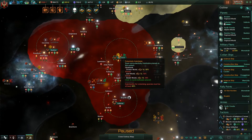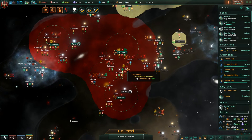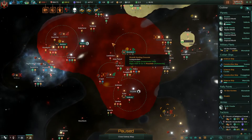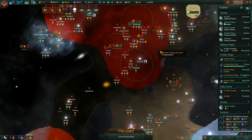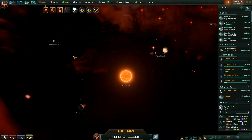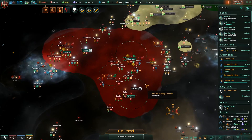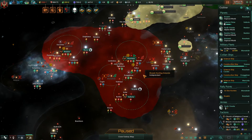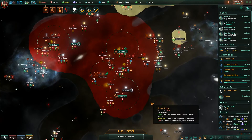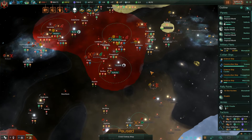We do have a couple of planets in these systems we could colonize, but the habitability is not great, and we're still focused on building up what we currently have. We got the fleet built up, sent them out to kill some space amoebas, successfully killed them, and now have a science vessel coming to examine the carcass. There's more stuff that needs to get blown up, but the fleet needs to head back for repairs first.